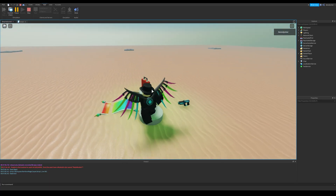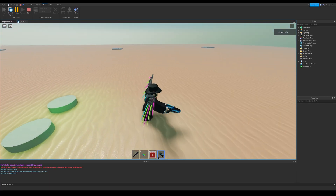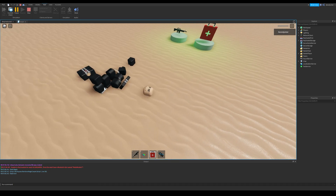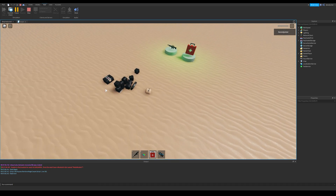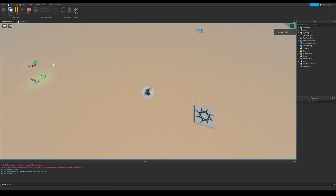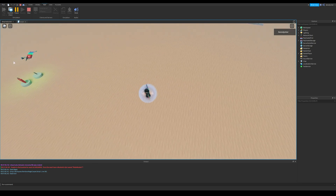I'll pick some items up and reset my character. You can see that our items are there and can be picked up by a player.